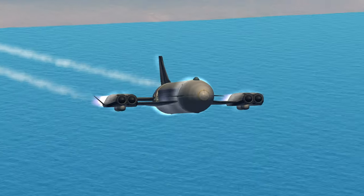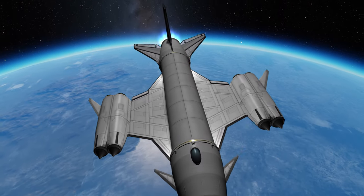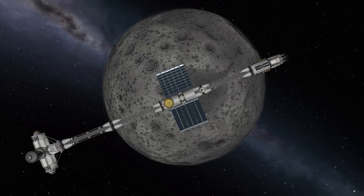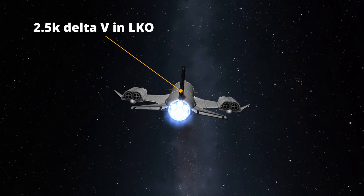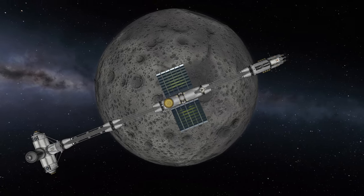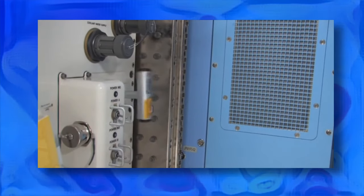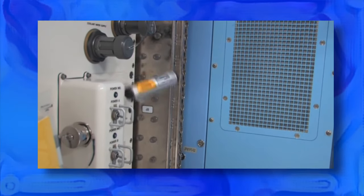Single stage to orbit — the holy grail of real-life rocketry and a pretty normal thing to do in Kerbal Space Program. What can be even better? A spinning station with artificial gravity. Today I will be creating a long-range SSTO, assembling a spinning space station in orbit around Mun, something that resembles the Artificial Gravity Cycler from the film Stowaway, and exploring the real science behind rotating bodies and artificial gravity.